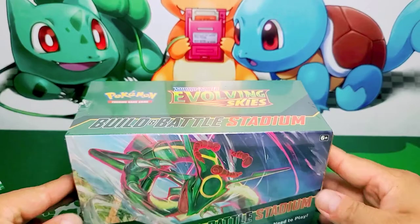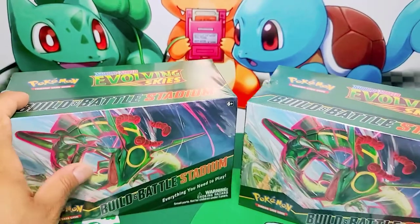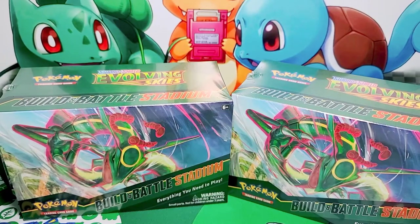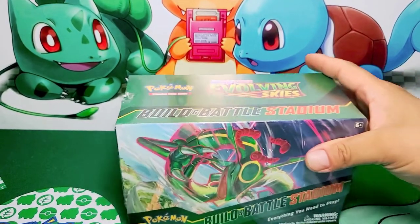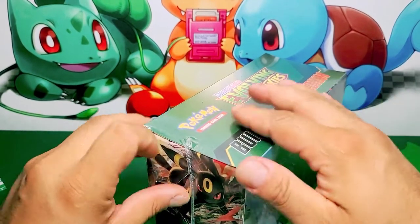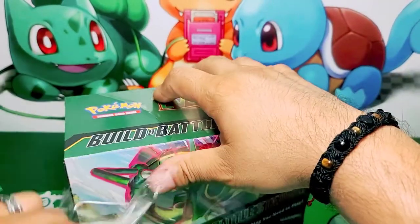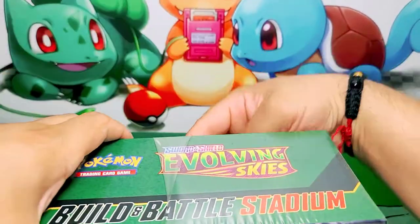What do you guys think? Are we going to get cracking? Let's get cracking. Here is the other one, so we got two and yes, we are going to open them on the channel today and show you guys what we get inside. Join me on my journey. Let's get cracking with this and see what we get. Now, where is the box opener? Well, not really a box opener, but this knife will do. You guys know I already got three — I got the three birds, the three promo cards. I only need Flaffy.